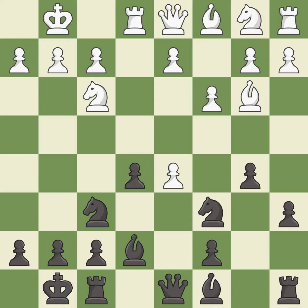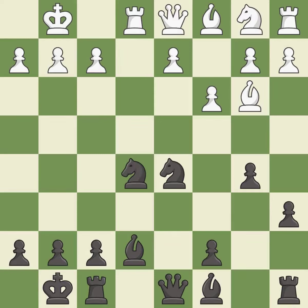exd5 captures the d5-pawn, attacks the knight on c6, and allows the e1-rook to attack the e5-pawn. Nxd5 recaptures the d5-pawn and centralizes the knight. Nxd5 captures the pawn and places the knight on a strong central square where it attacks the knight on c6 and the f7-pawn. Nxd5 captures the knight on e5 and centralizes the knight where it attacks many important squares. Rxd5 captures the knight on e5 and attacks the knight on d5. c6 defends the knight on d5 and allows the queen to develop on the queenside.